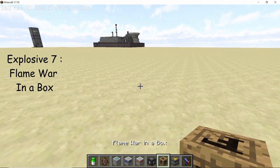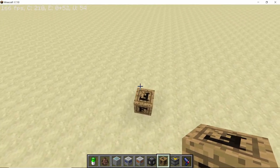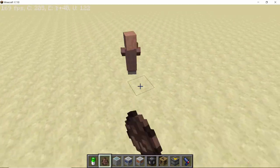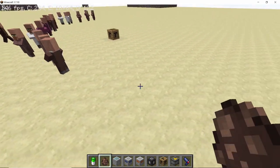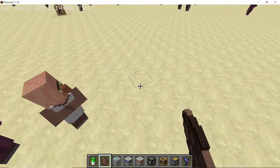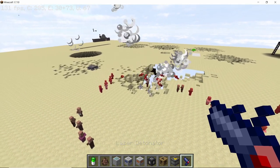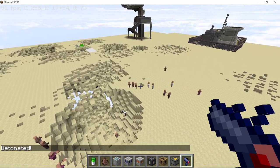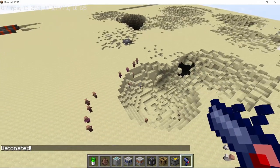Finally we have the Flame War in a Box. It used to spawn flames everywhere in a big radius, but it's not doing that currently. Even though it's not spawning a lot of flames, it still has a pretty big area of explosion. Watch carefully the explosion — did you see how wide that was? It damaged a huge area around it, so the Flame War in a Box deals a huge amount of AoE damage.